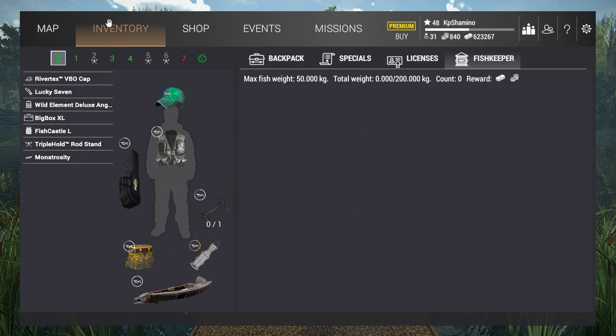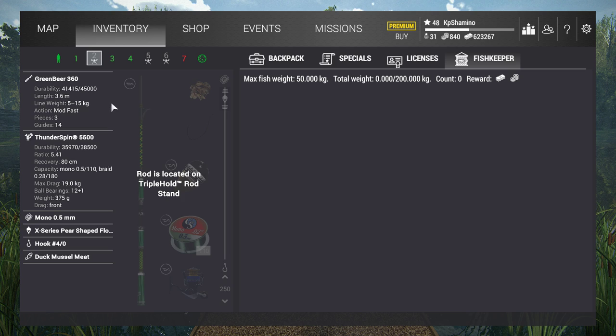I'm fishing with two feeders and one bobber setup. My bobber setup uses the Green Beer 360 — you can go with the Brutals too — Thunderspin 5500, mono 0.5, pear-shaped floater, hook 4-0, and duck muscle meat at maximum depth.